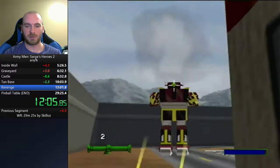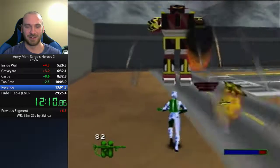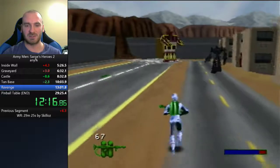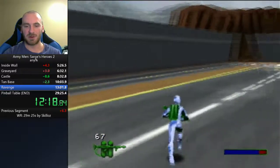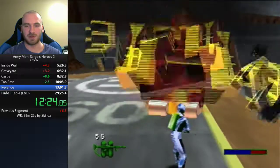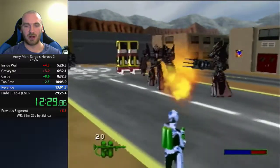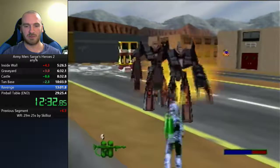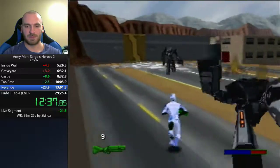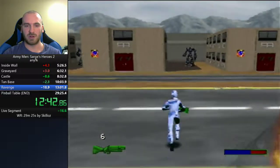We'll kill another super robot — I think my rocket went right through his head. This level has a weird RNG: there's another super robot back in the distance that sometimes spawns and sometimes doesn't. If he does spawn it costs us time since we have to kill him and other guys as well. There are a lot of shock troopers here, and it's a good thing the flamethrower has a little bit of AOE.